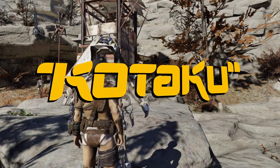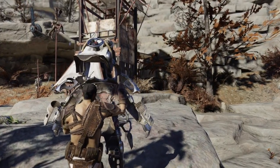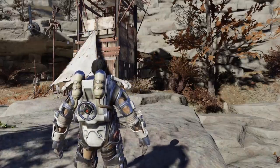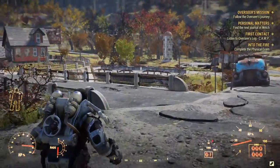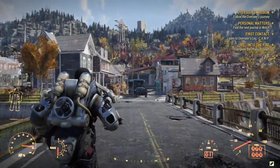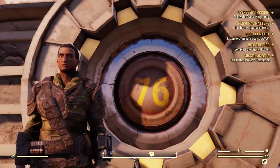Want to hop into Fallout 76 with a set of power armor? Here's the fastest way to snag a suit for yourself. Power armor rigs are scattered across Fallout 76's map. While individual pieces of armor have a level requirement, you can start collecting them and the power rig they attach to right from the jump.